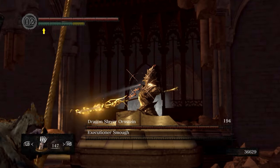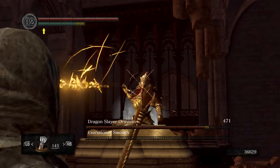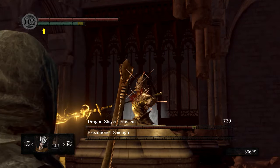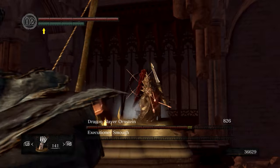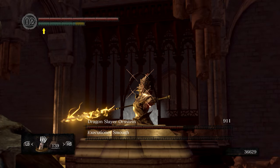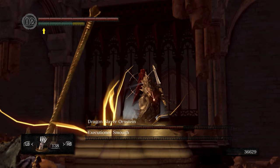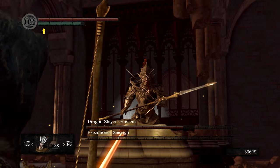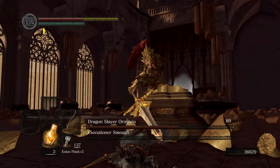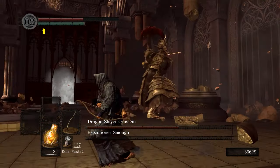Now one thing you've got to watch out for: if you miss too many shots in a row, sometimes his AI will reset, and then you've got to do the repositioning again. So like right here — missed a shot, that's not good. We're going to line up another one. That looks like a good hit, but the game said no. So that was two shots missed in a row and his AI reset. Doesn't always happen, but it often does. So what you've got to do is reposition.